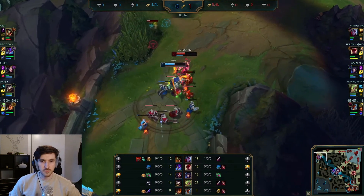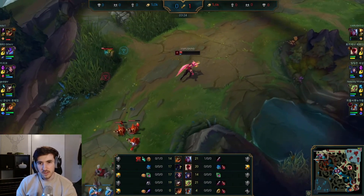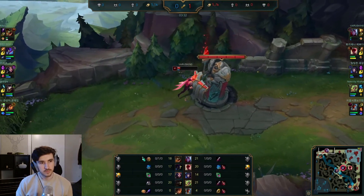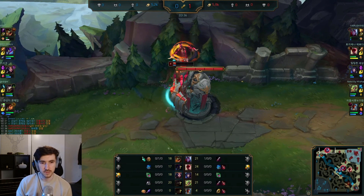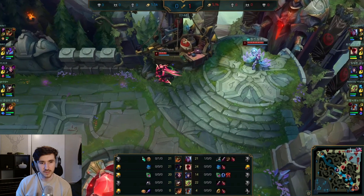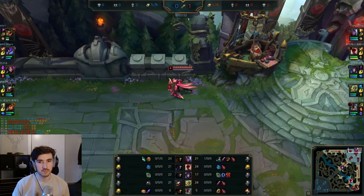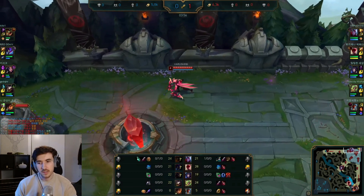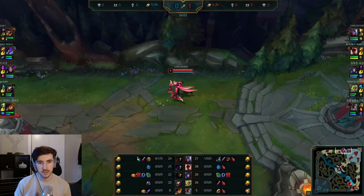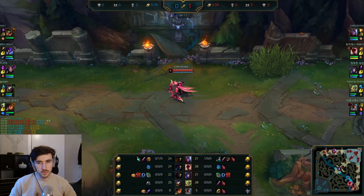Renekton at level 2 just instantly flashing power W. We might get killed here but Renekton actually backs off a little too soon — probably thought he had the damage. We get a nice bit of poke, but we're going to have to respect the fact that the enemy jungle could be here. A big thing to pay attention to when you're playing these aggressive champions: don't forget that junglers exist. Check at the start of the game where they're going to leash and get early vision on the enemy topside buff. Just pay attention to the bot lane and make an inference about what side of the map their jungle started.